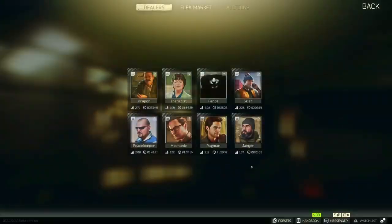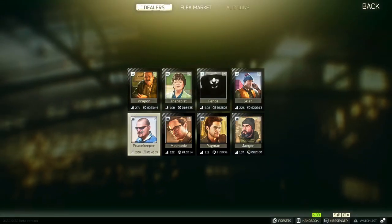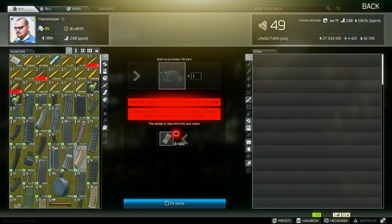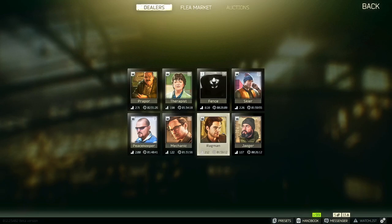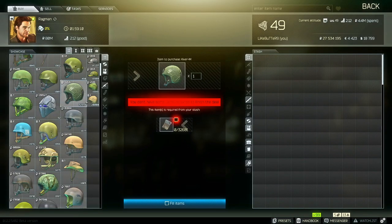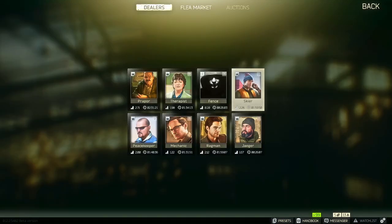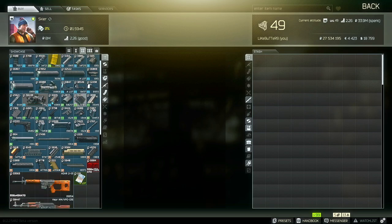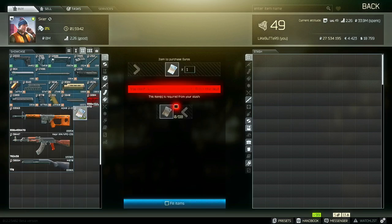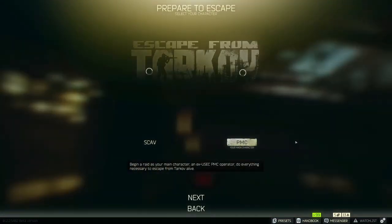Different vendors give you different currency. On Peacekeeper, his stuff is all in dollars. At level 1 you can actually use rubles to buy dollars — essentially doing a currency exchange. You can also buy euros at Skier level 2. Most of your currency is going to be in rubles though.